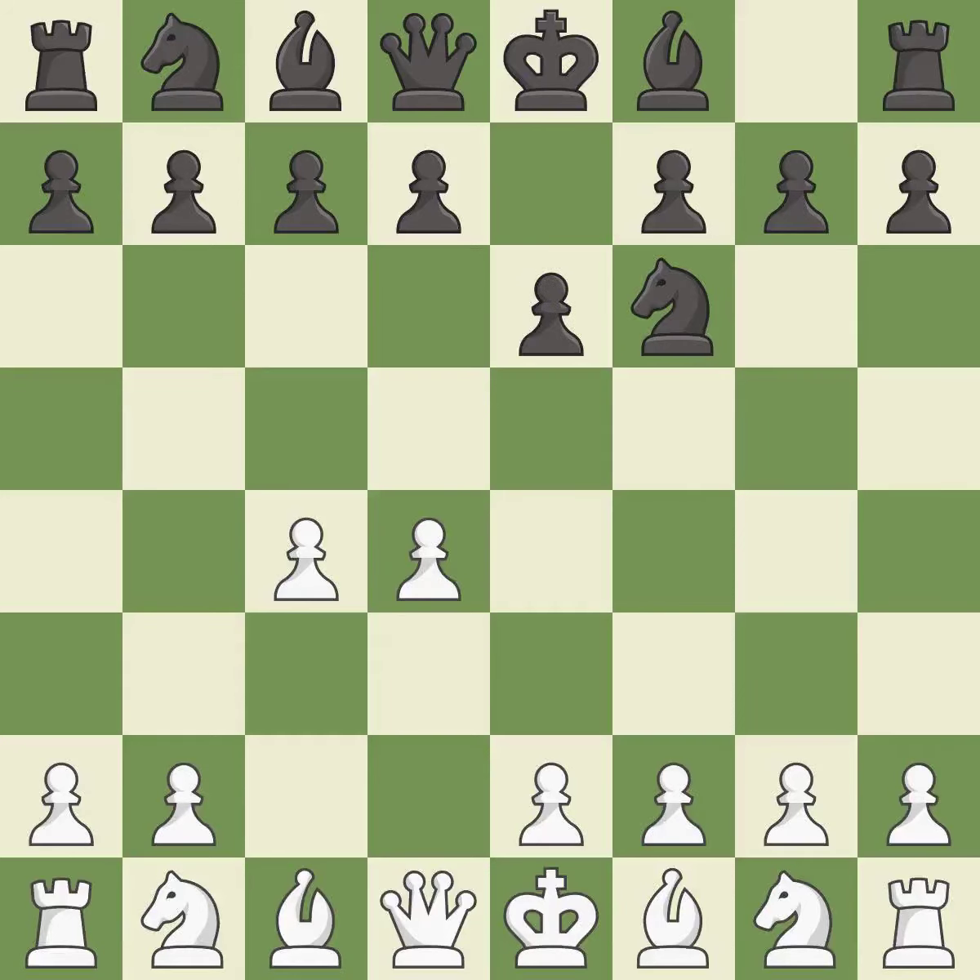e6 opens up a line for the dark-squared bishop and prepares to castle quickly, while preparing to push a pawn to d5 and recapture with a pawn if captured. Nc3 develops the knight to fight for the e4 square and to control d5.